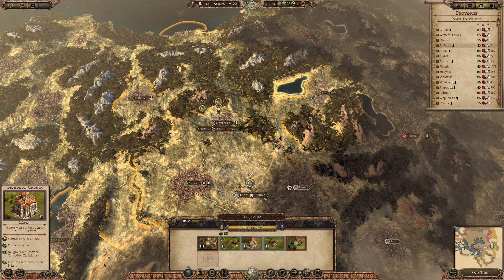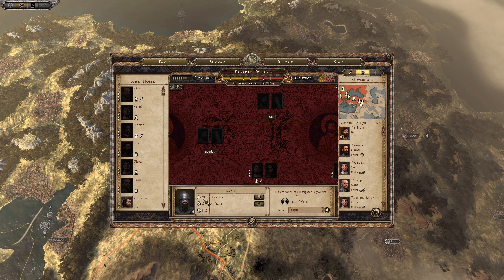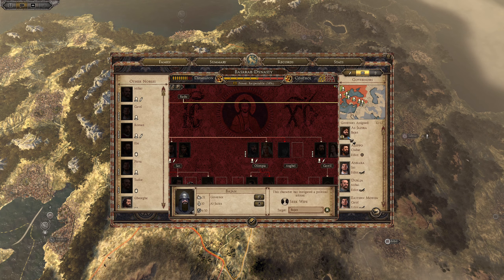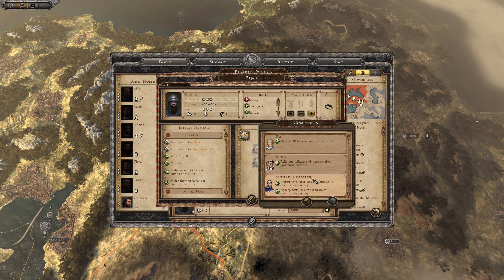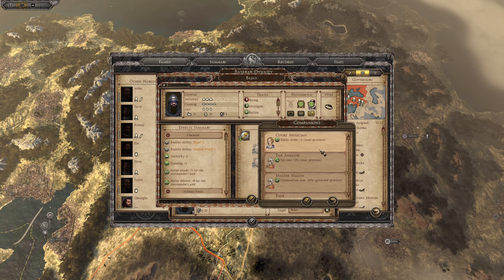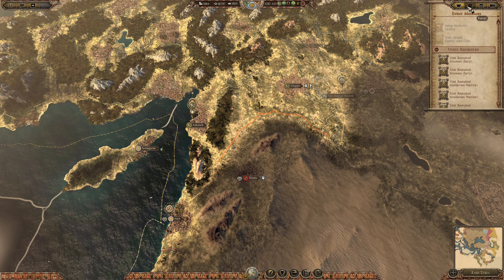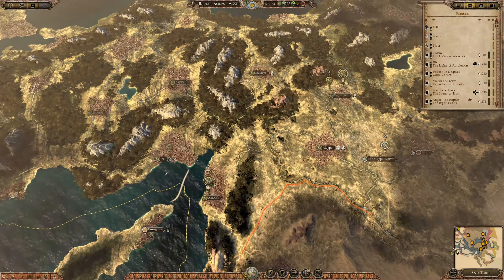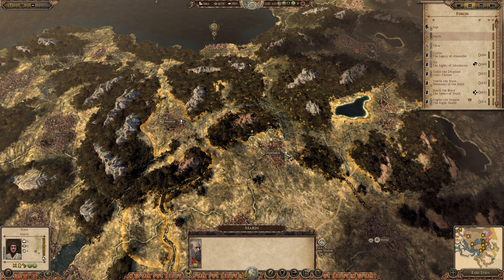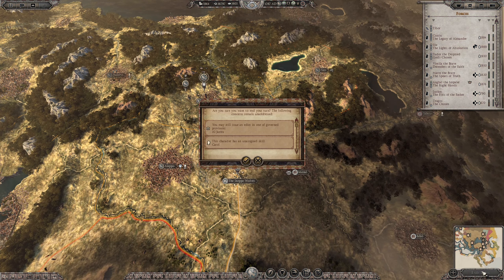Let's find you a wife. You have 10 influence — let's find you a wife. We will give you more religion. Seems like everything is in order. Our spies will take a look over on this side — we have the Kingdom of Denmark. You will sit still. Everybody else sits where they are set. And we'll end the turn.